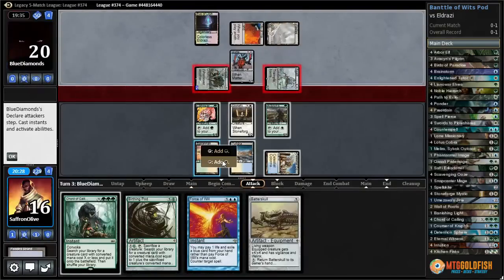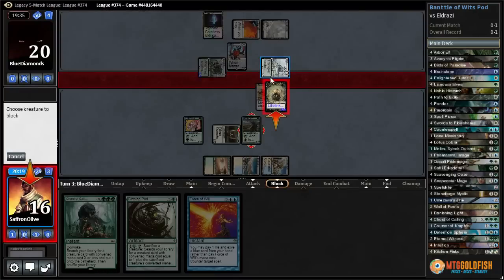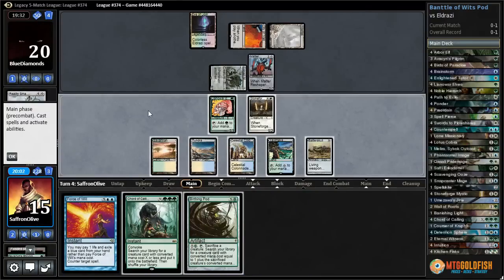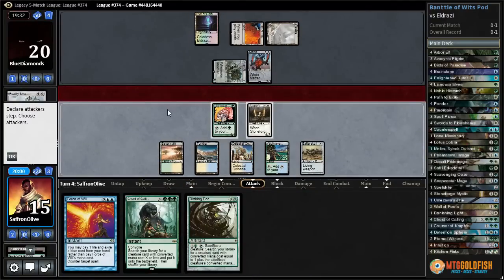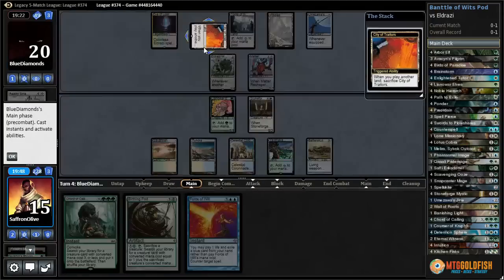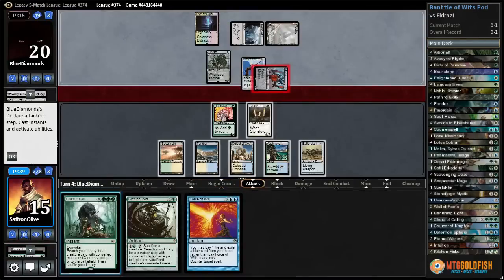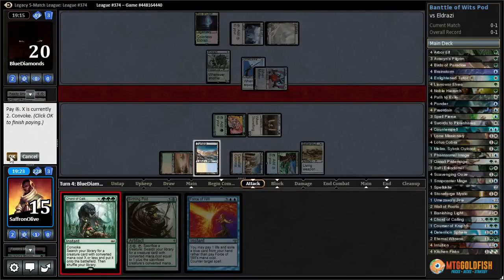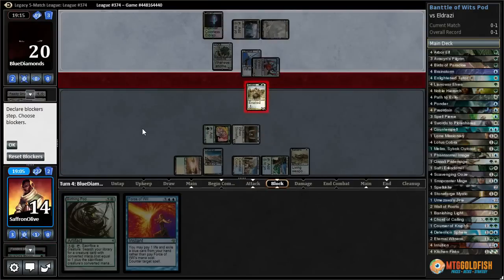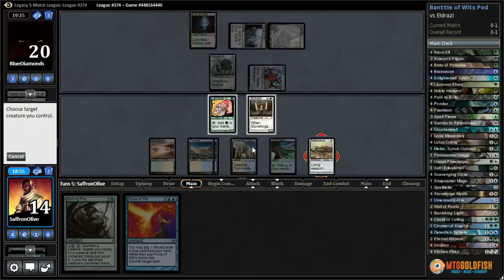Opponent's Reality Smasher makes the Mimic a 5/5. Let's put in Batterskull — I think we'll just double block Reality Smasher. On second thought, we're on the pick-up-and-put-down Batterskull plan. We can also hard cast Force of Will. Yomazawa's Jitte — they do have a land so they can't equip it actually. Maybe we just kill that — we can Chord x2, get Pride Mage, block, and then sack it to kill the Jitte.